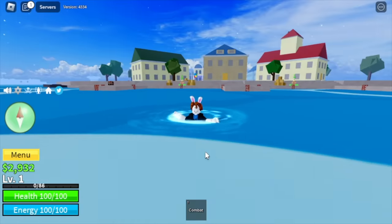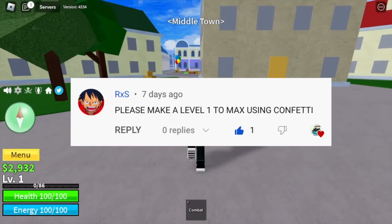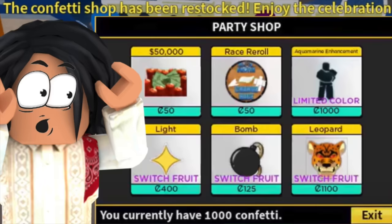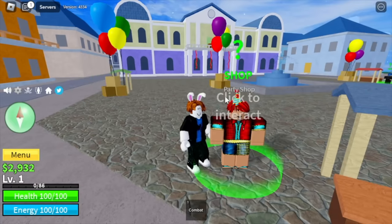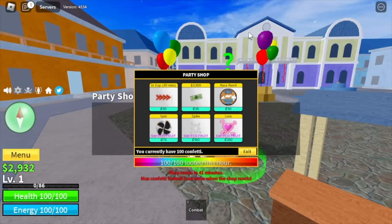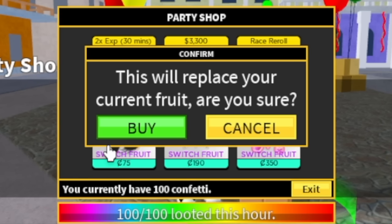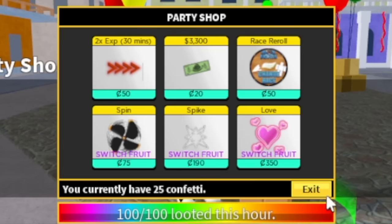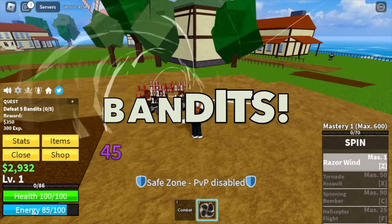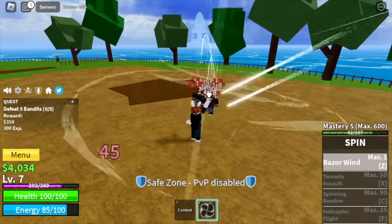I've been reading comments and everyone wants me to make a 1-to-max video using confettis. I already made a Noob 2 Pro video — level 1 to 700. So the first part of this video will be fast. At 100 confettis, I decided to buy the Spin Fruit. This one is really good for grinding because almost all its skills are multi-target. First off, the Bandits. Our first skill is the Razormin — really good for grinding at low level. Target level here is 15.